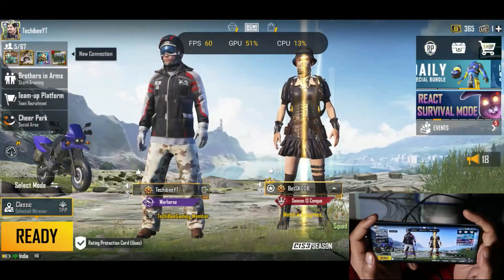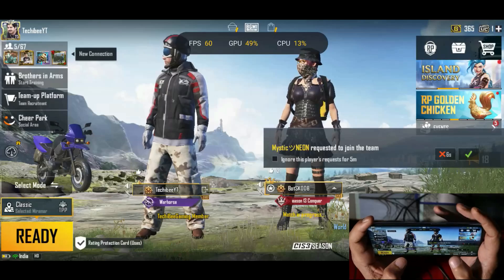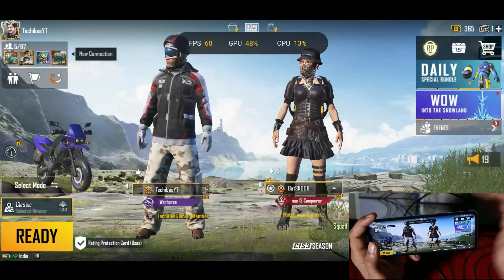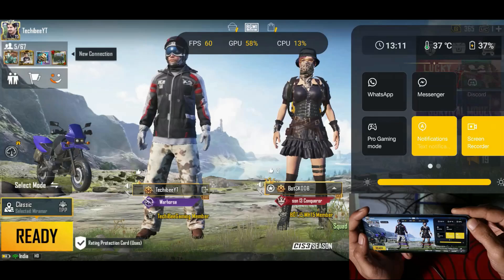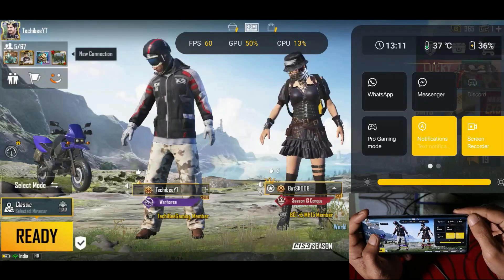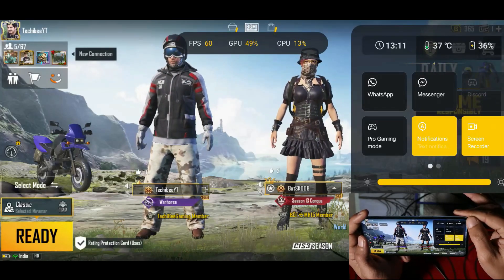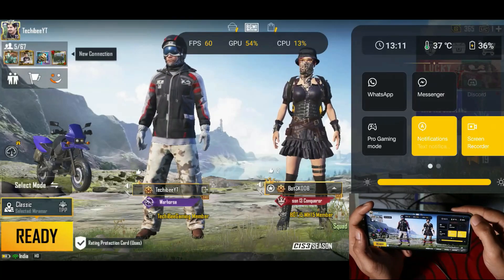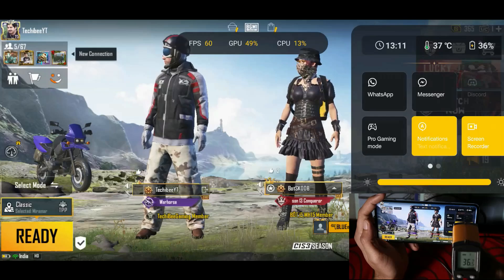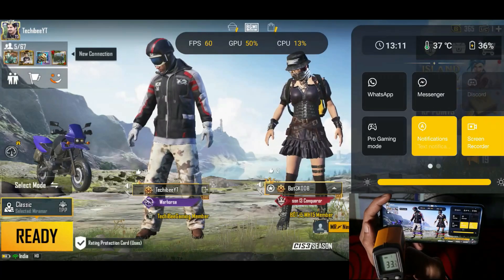We played a total of three matches: two were Erangel and the third one was Miramar. Until now, no heating issues noticed — likely due to the ambient temperature. Gyro performance was also pretty good. Battery percentage is now 37% — we started at 66% — so almost 29% battery drain in one hour. Not much battery drain playing games at 60fps. CPU temperature reached up to 37 degrees Celsius, starting from 29 degrees. Device temperature: top side is 36 degrees Celsius, bottom side is 33 degrees Celsius.